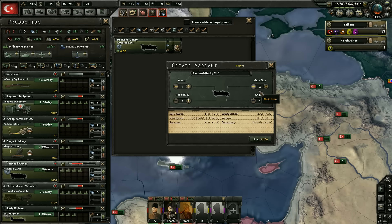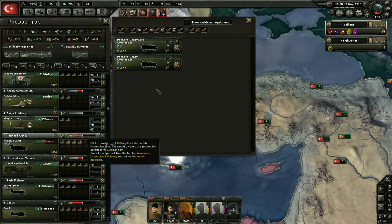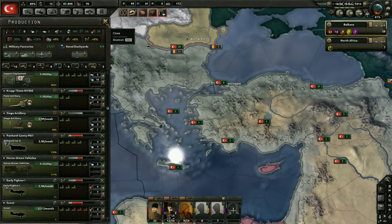We can do one more adjustment — changing the engine would just make them faster, but they're still going to be slowed down by the cavalry units, so let's save it as is. We'll get the Mark 1 variant built. We haven't built any of them yet, so we're just starting there.